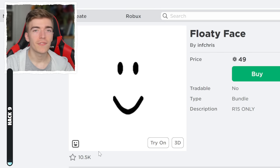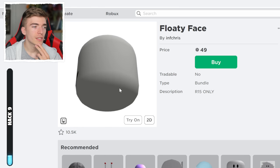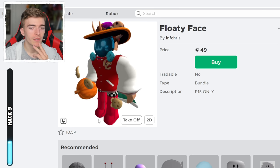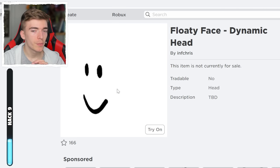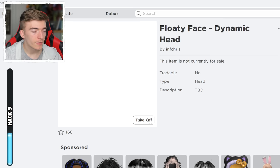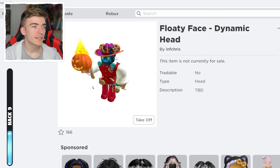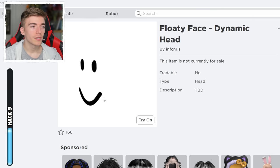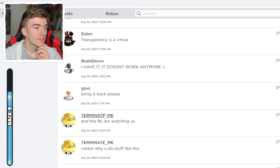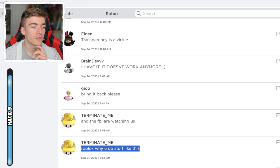This item is called the Floaty Face. It kind of just looks like a default Roblox head, but when you press try on, it kind of gives you headless. I think this item is completely broken and it's completely invisible. I think Roblox is probably going to end up removing this one since it kind of literally breaks the game. It does actually replicate headless, but gives you a funny smile as well. Some people are saying it doesn't work anymore as of a couple hours ago.